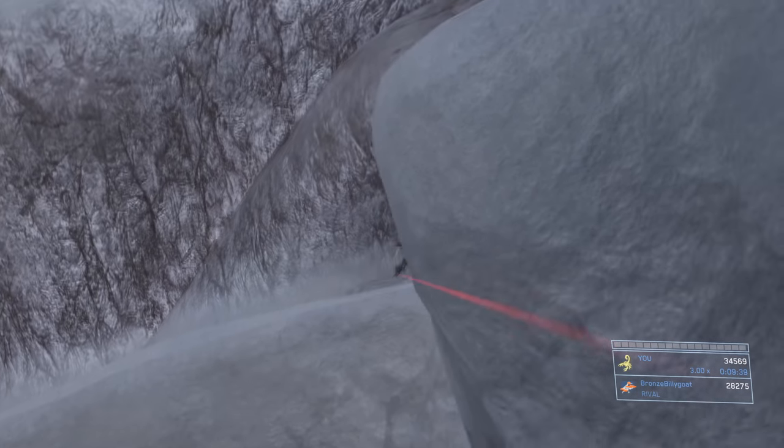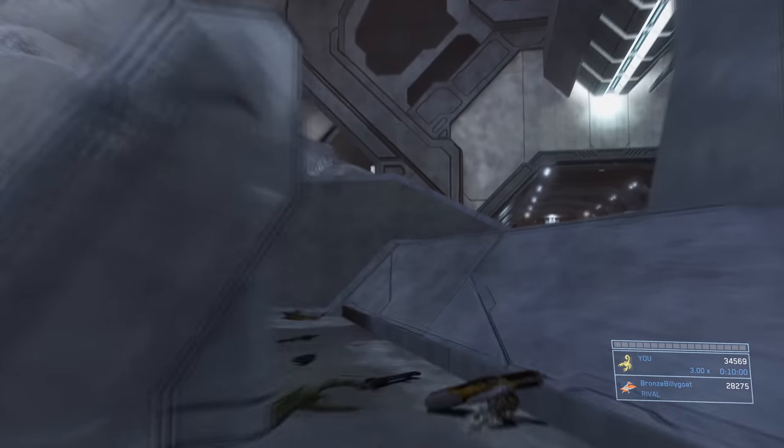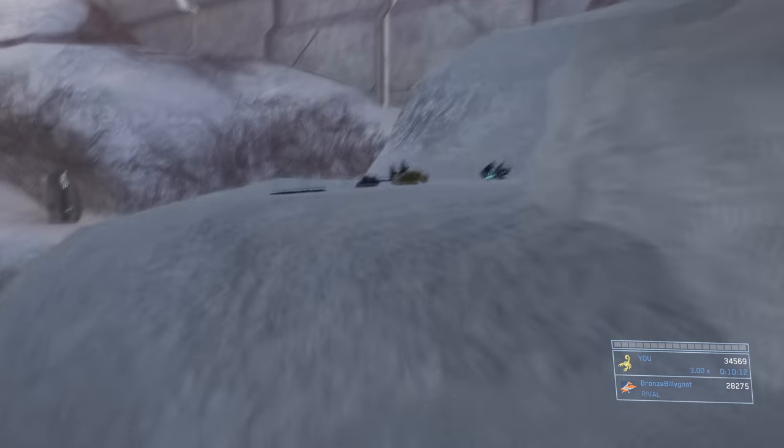This part is pretty much the opposite of what we were doing at the top of the pyramid: instead of shooting from the ledge up to the pyramid top, now we're shooting from the top of the pyramid down to enemies on the ledge. Clear out the whole ledge of all enemies before moving up.